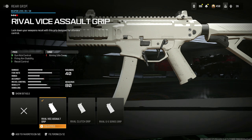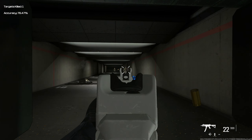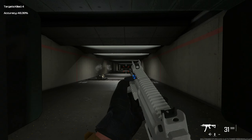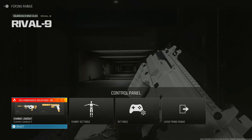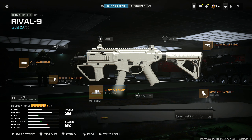Throwing the Rival Vice Assault Grip for gun kick control, firing aim stability, and recoil control at the cost of aiming idle sway. And last but not least, the MTZ Marauder Stock for gun kick control, aiming idle sway, and firing aim stability at the cost of aim walking speed, movement speed, hip fire spread, and sprint to fire speed. In multiplayer it's incredibly good, but it'll be a little more difficult to win long range engagements. The alternative is the Bruin Heavy Support Grip — throw this on, go into the firing range, absolute laser. If you want less recoil, you can take off the high grain rounds, but I think you should keep them on.